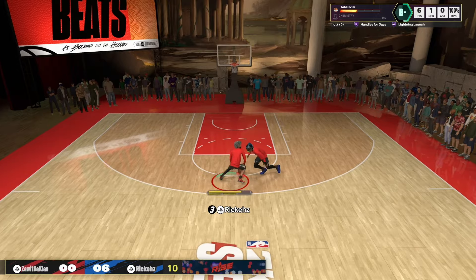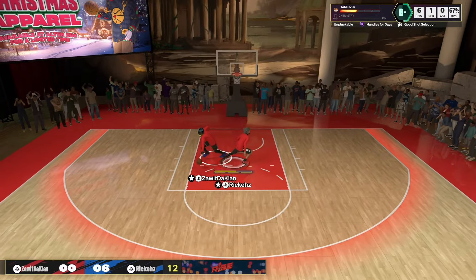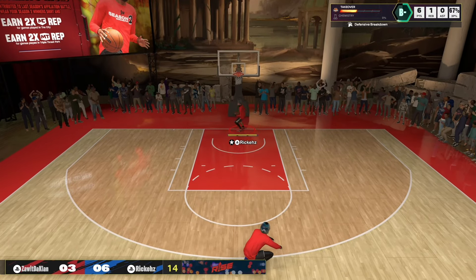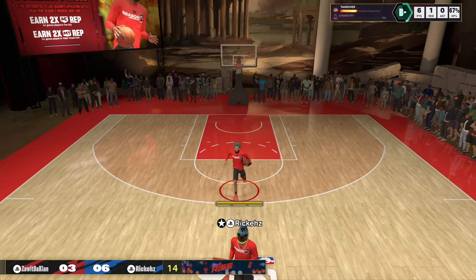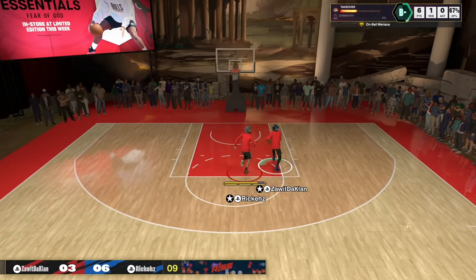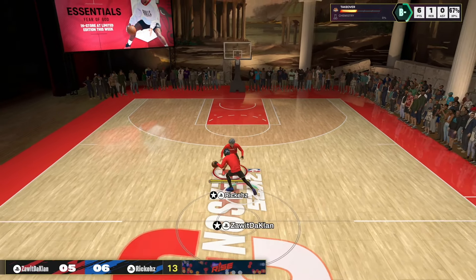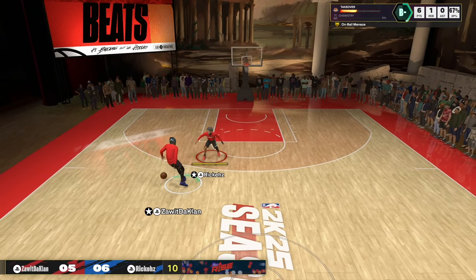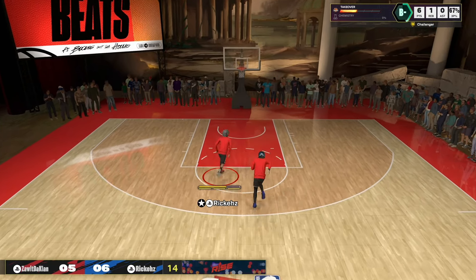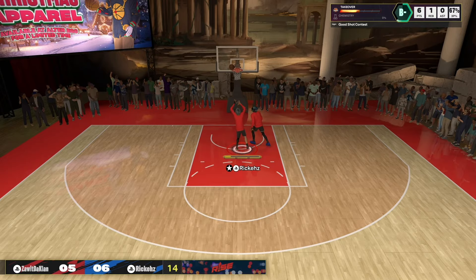You guys definitely want to try out this jump shot if you have a 5'9 to 6'4 build. I'm definitely going to try out Patty Mills later. I did miss right there, but that's the only time I'm missing. When I do hit SS4, which I'm really close, I will try Patty Mills and definitely come out with a jump shot video with Patty Mills if it is a good base. But I think I'm sticking with Cameron Thomas — I'm just consistent with it. If you're greening with a jump shot, don't change it. The only time you want to change your jump shot is if it's too slow or you're getting contested too much.